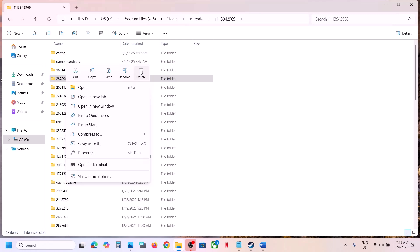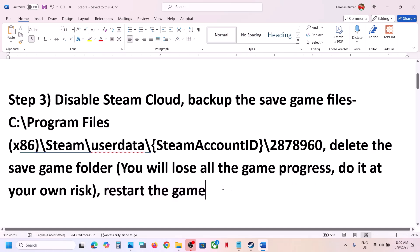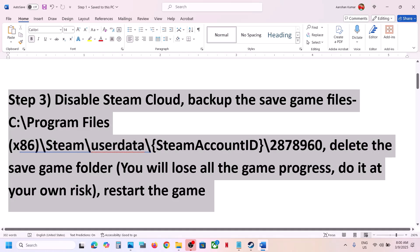Once you have the backup, right-click the save game folder and delete it. All save game progress will be lost, but since you have a backup you can restore it whenever you want. After deleting the folder, restart the game and check. This has worked for many players if the game was crashing.